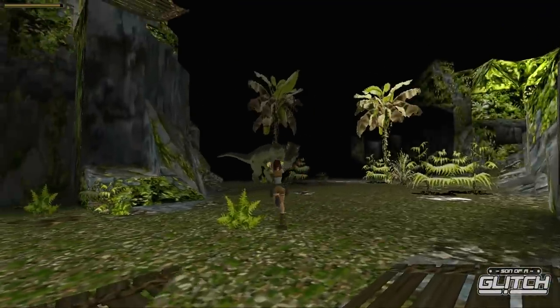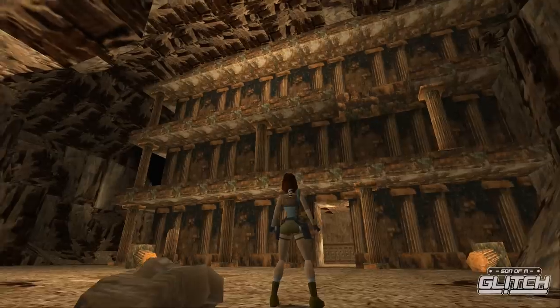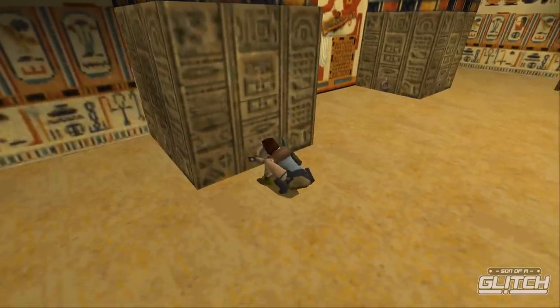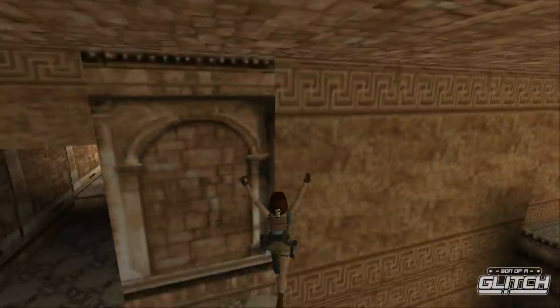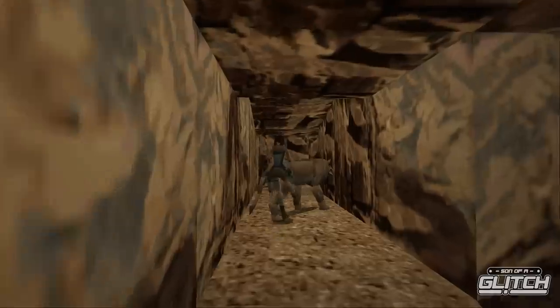When Tomb Raider was released back in 1996, it was one of the first truly 3D games of its kind, only beaten to the punch by the likes of Super Mario 64 and Crash Bandicoot. But make no mistake, Tomb Raider was quite the revelation. However, ancient treasures aren't the only things to be discovered during Lara's adventures — time to unearth some glitches.